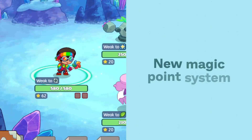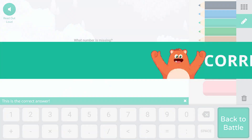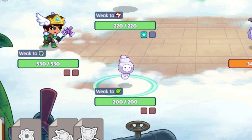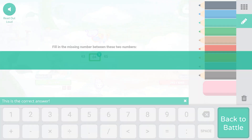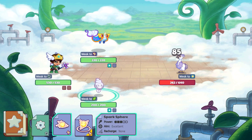One of the big things we've introduced is a new magic point system. In the old battle, you would answer a math question in order to attack. Now your character has a certain amount of magic, and when you run out of magic, you answer a math question to refill, and then you use those magic points in order to attack.